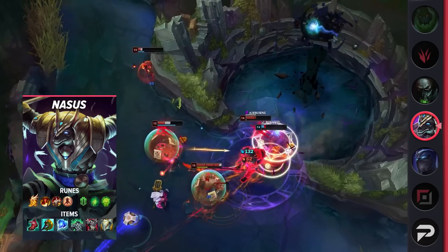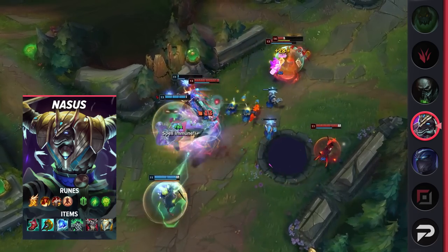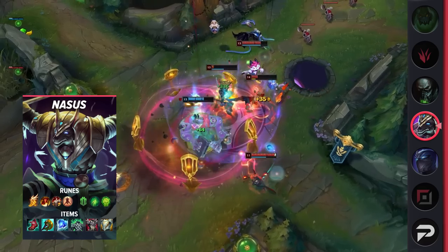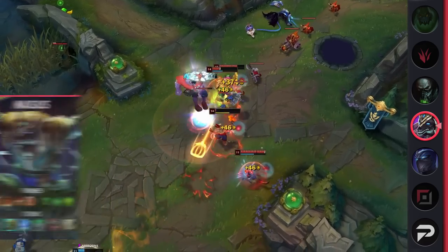If you have good enough wave management skills to make it through the early parts of the game, you spike super hard in the mid-game and can easily take over with his obscenely strong side-laning from then on out. He can carry teamfights too, but only ever group up if you have Ghost available.